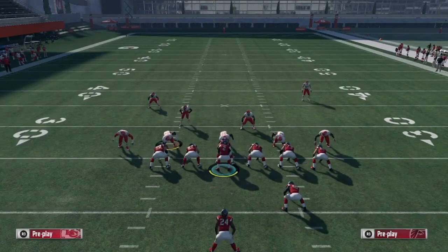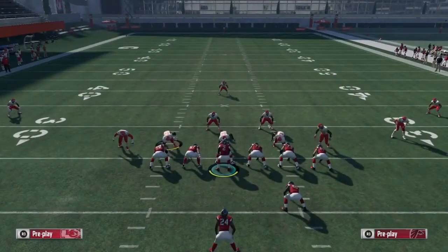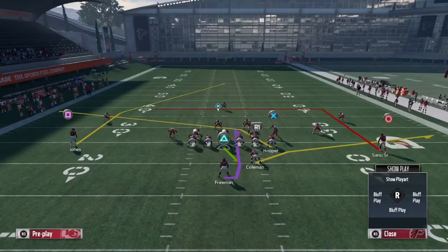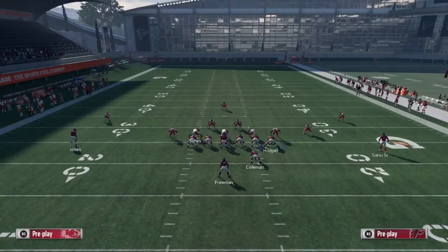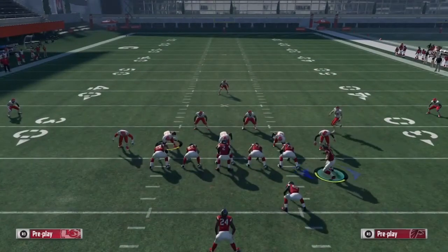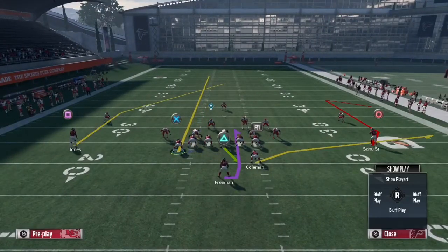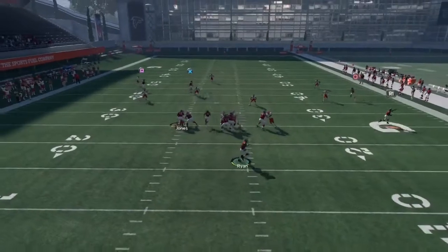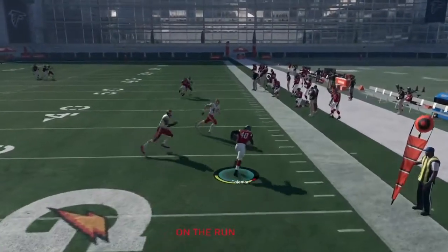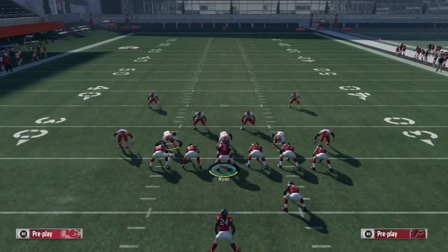Now I'm about to show y'all how to beat Cover 3. First I'm gonna switch to a Cover 3. Your first setup to beating a Cover 3: put X on the screen. Your second setup: put circle on the comeback. Your third setup: motion X to the left. After that, roll out the pocket to your right and then pass lead right to square. If you can't get there, throw to your check down and get your 5 yards.